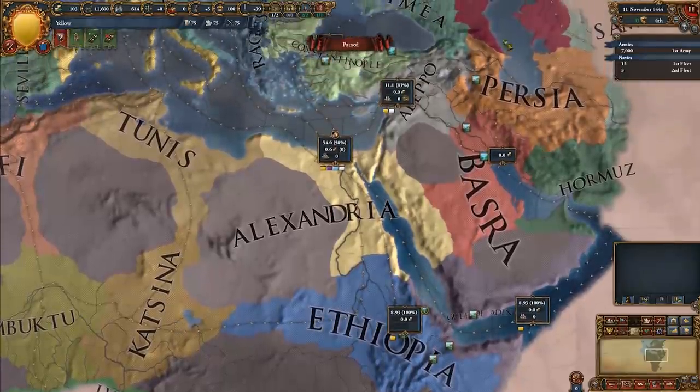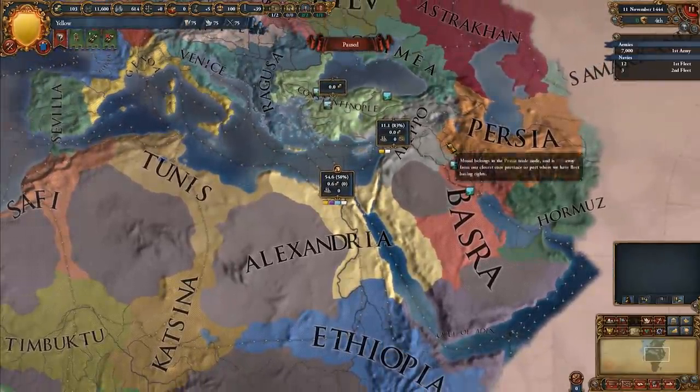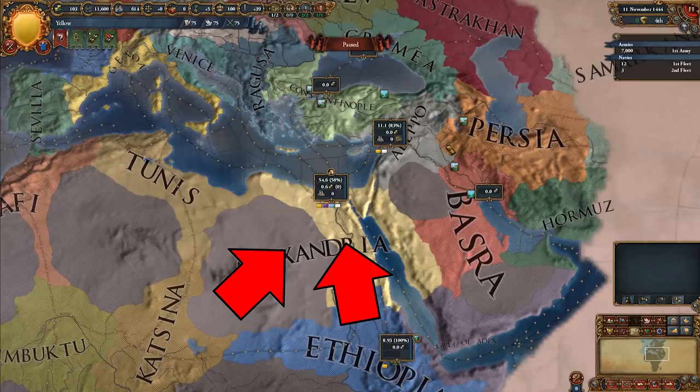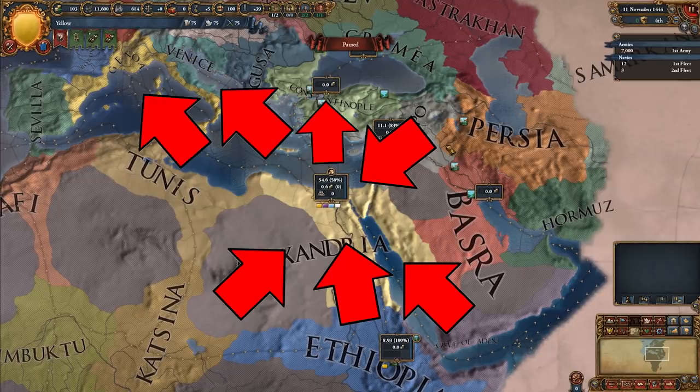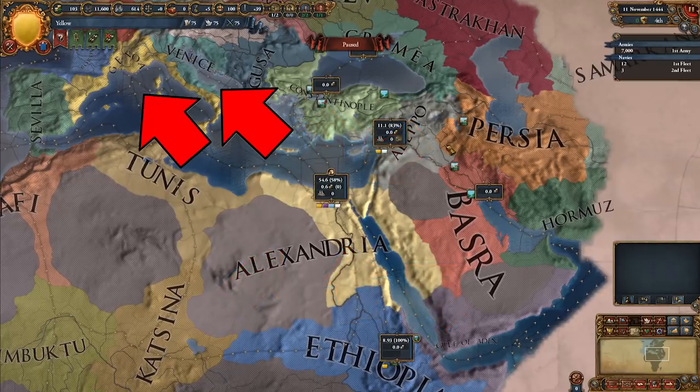We can see that Alexandria is quite a busy node, being downstream from Katsina, Ethiopia, the Gulf of Aden, and Aleppo, and being upstream from Constantinople, Venice, and Genoa. However, for learning purposes today, we'll ignore everything but the connections to Venice and Genoa.